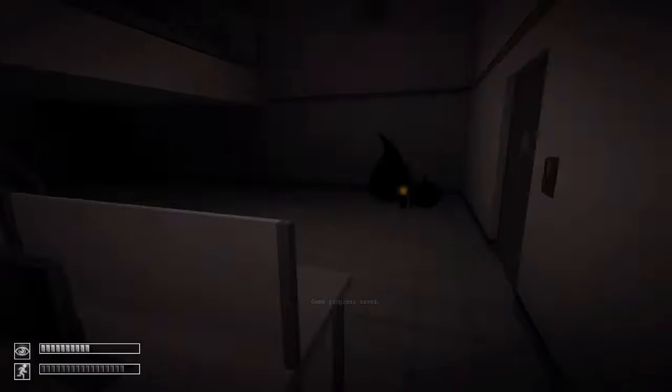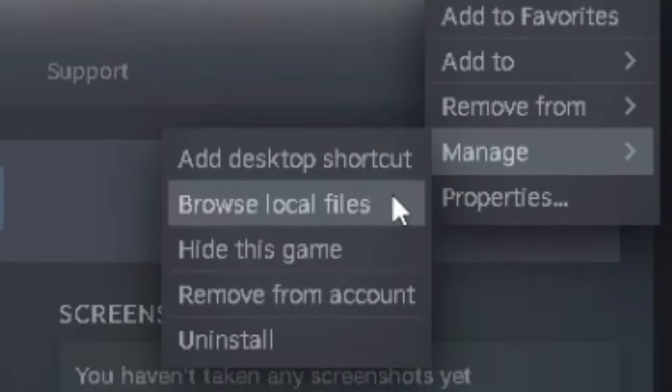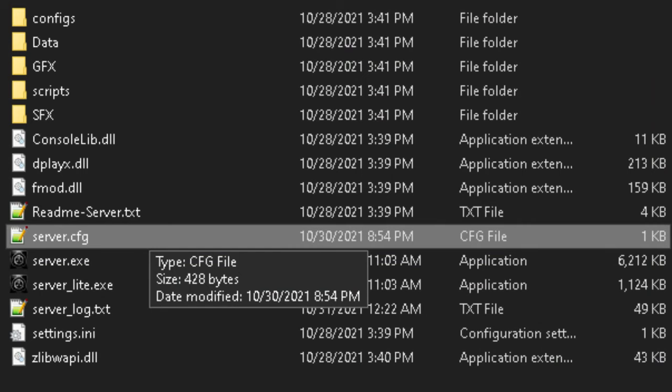Now to change your server settings, browse to the local game files. To do that, click on the cog in the library page and click browse local files. You're looking for the server.cfg file. Open it in the text editor of your choice — I'll be using Notepad++.